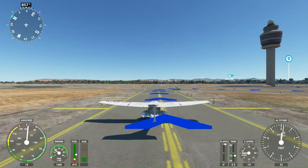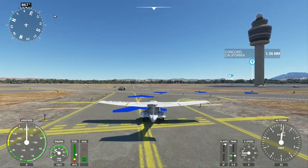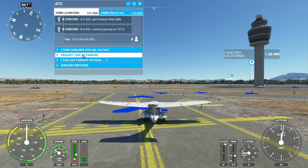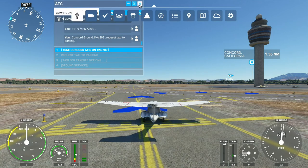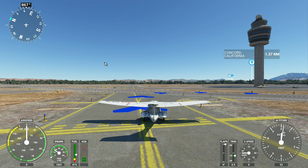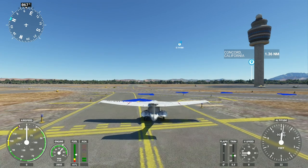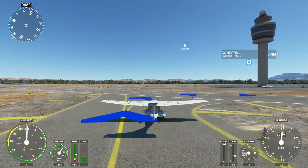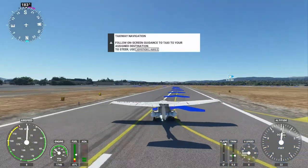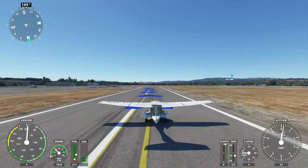I usually have to contact ground. Let's do that. Contact Concord ground. Taxi to park. KA202, request taxi to parking. Concord ground: KA202, taxi to general aviation parking using taxiway Hotel, cross runway one right Charlie, cross runway one right Juliet, cross runway one left Kilo. Taxi to general aviation parking by taxiway Hotel. Boy, this is going to be a complicated parking maneuver — crossing all these runways. I think I'm actually on a runway now. It's not so much crossing the runway as having to get back onto the runway.